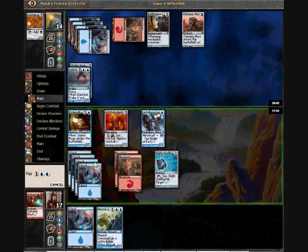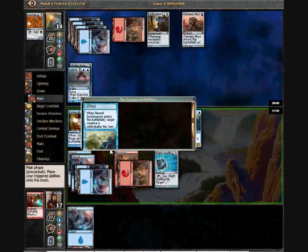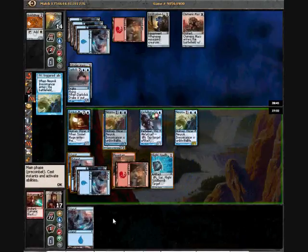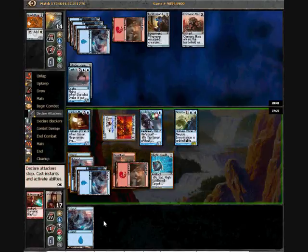Now he's on defense. That's quite good — gets the replica in for another 3. Flight Spellbomb should be good for getting him in again for another 3, in conjunction with Sertark. Because obviously, jumping a replica into an already flying guy isn't the best of plays.